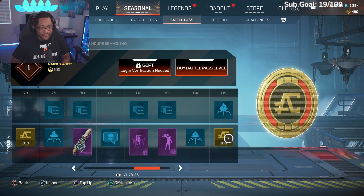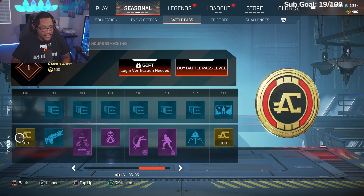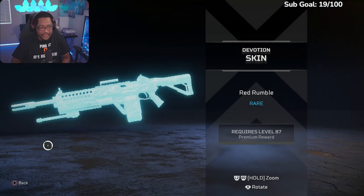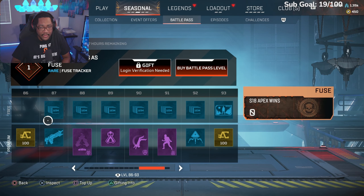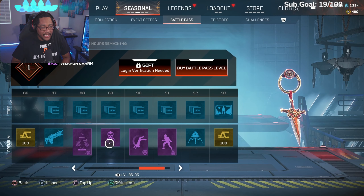Another pack at 84, more coins at 85, another pack, more coins at 86. Devotion skin at 87 — again, that little digital red rumble, whatever. Season 18 wins for Fuse, Season 18 kills for Fuse. Ash hollow at 88, another charm for Devil's Edge.